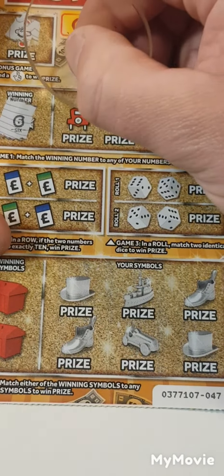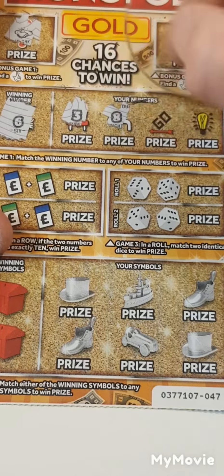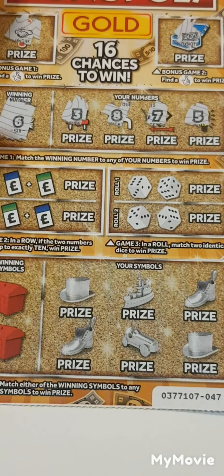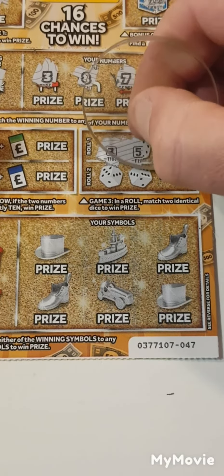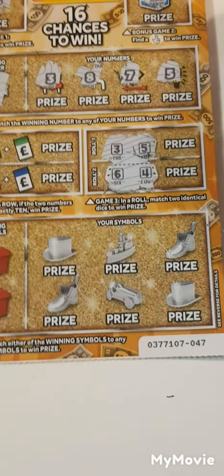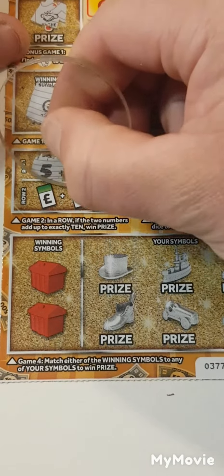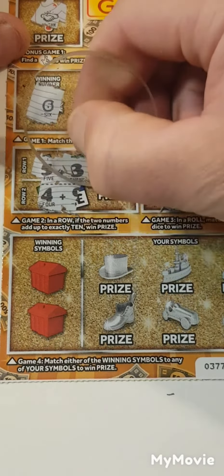Looking for number six; we have three, eight, seven and five. Three and five, six and four — so nothing there. Five and three, four and nine.